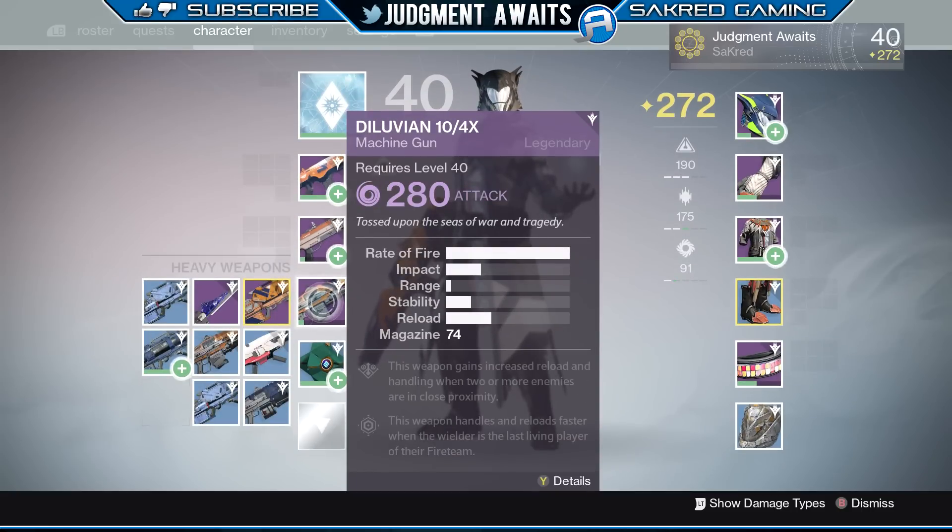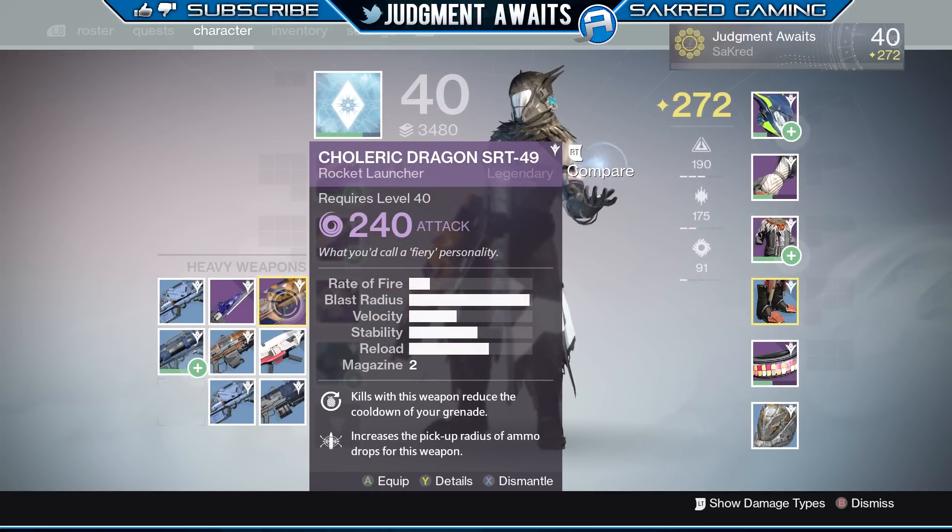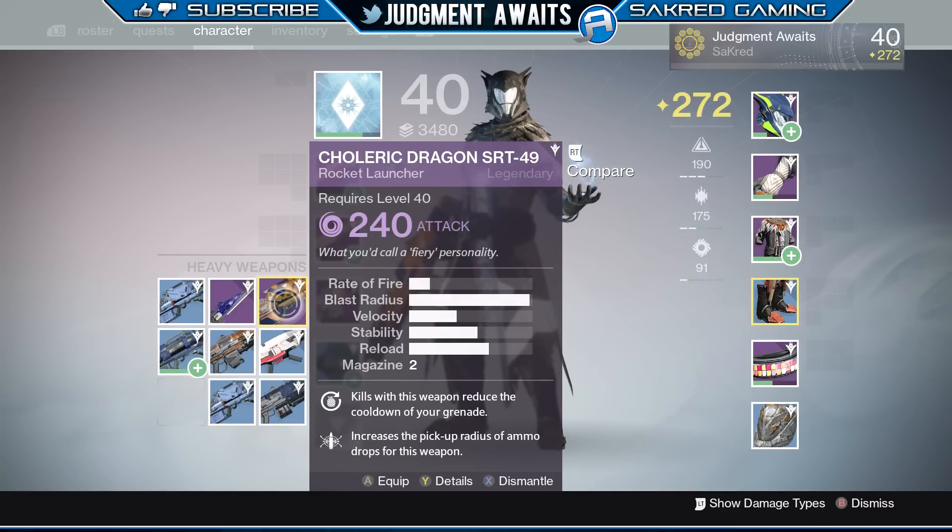So this is my character. I have a machine gun that's ranked 280 and I've got a rocket launcher that's ranked 240. It does 240 damage and I want to pump that up — infuse it with another weapon and get that stat to increase.